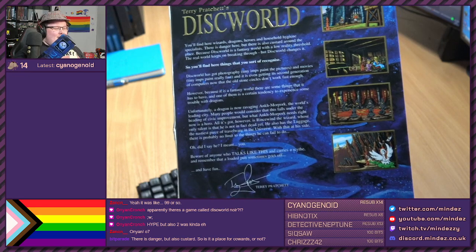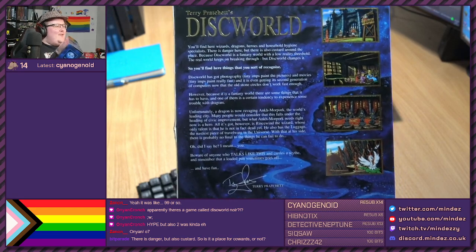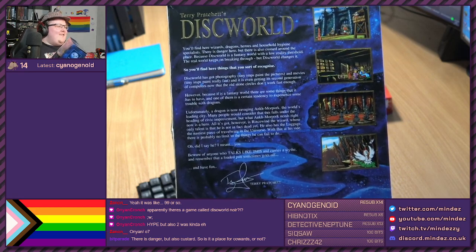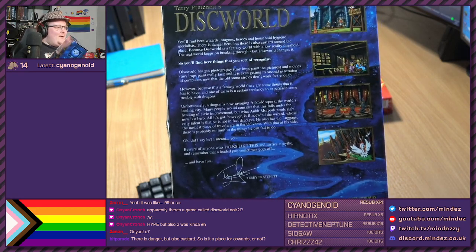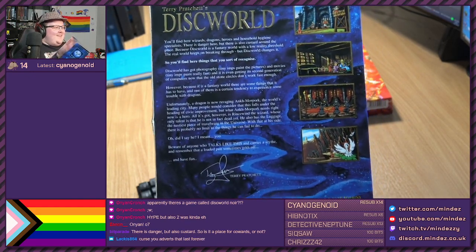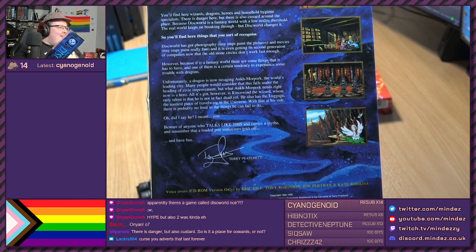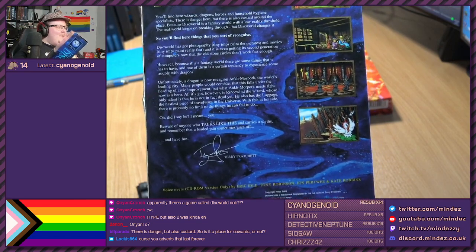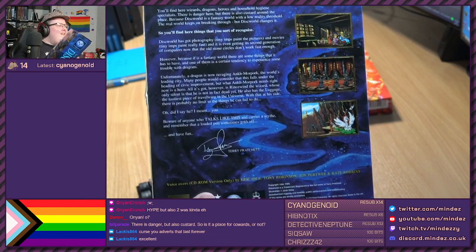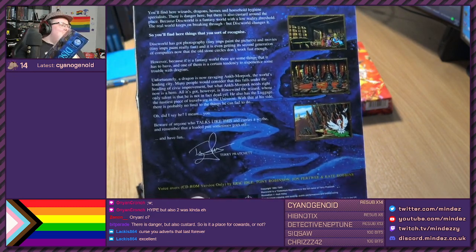Hello everybody, by the way - hello Onion, hello Cyan, hello Xanon, and hello Beemo. Discworld has got photography - tiny imps paint the pictures - and movies, tiny imps paint really fast. And it's even getting its second generation of computers now; the old stone circles don't work fast enough. However, because it is a fantasy world, there are some things it has to have, and one of them is a certain tendency to experience some trouble with dragons. Unfortunately, a dragon is now ravaging Ankh-Morpork, the world's leading city. Many people will consider that this falls under the heading of civic improvement, but what Ankh-Morpork really needs right now is a hero.